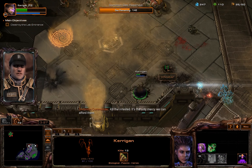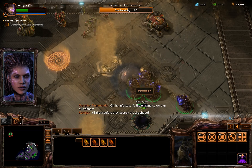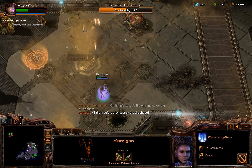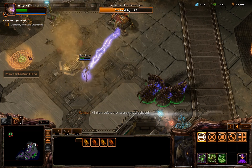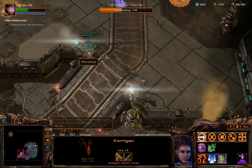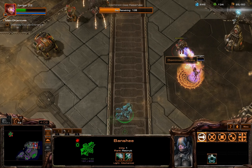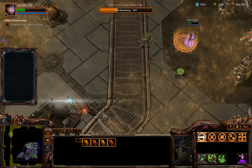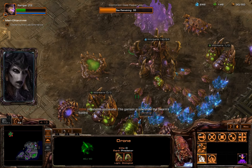Kill the Infested — it's the only mercy we can afford them. Kill them before they destroy the Vyrophage. Kill these fools, I'm under attack. This garrison is now under the Swarm's control.